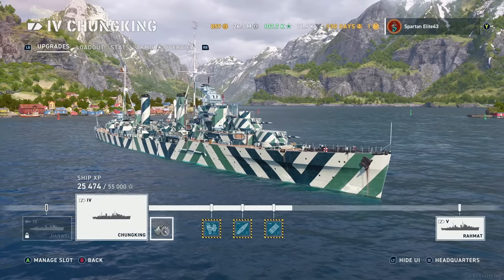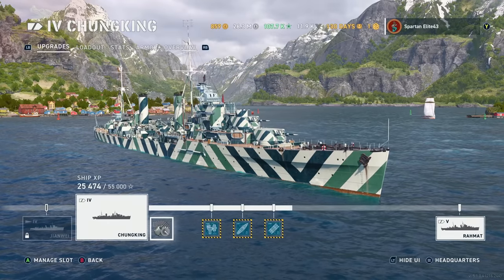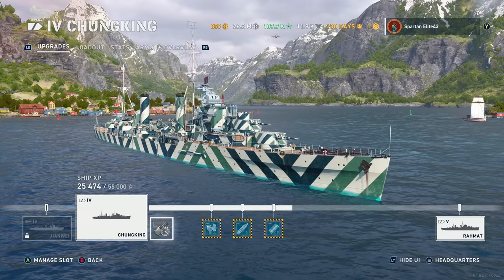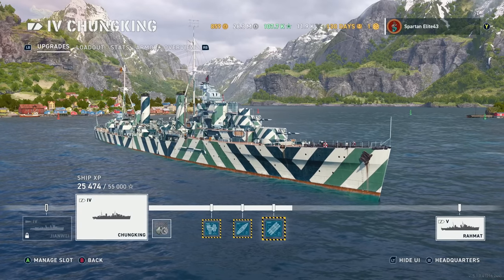Let's look at our loadout. We are not running Aiming Systems Mod 1. At this tier, these cruisers are going to be accurate enough at these shorter ranges that you don't really need aiming systems. So going with main battery traverse speed is actually pretty huge, because these turrets are very, very slow. Getting them to rotate faster is always a good thing — keeping them on target, especially if you're trying to maneuver in open water and avoid getting hit. We are fully upgraded, so keep that in mind.